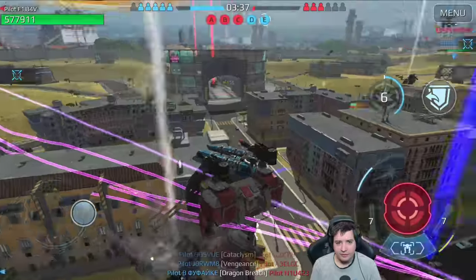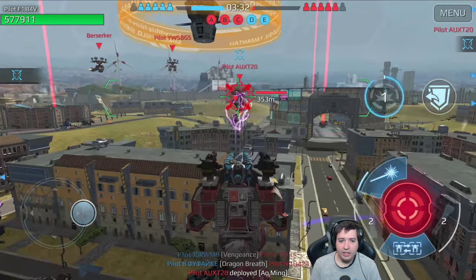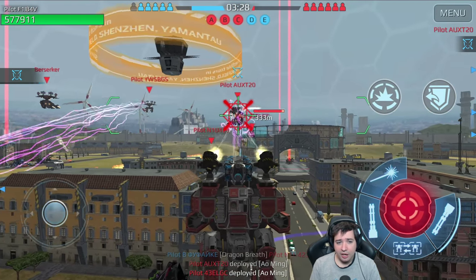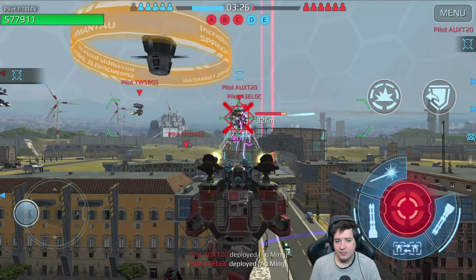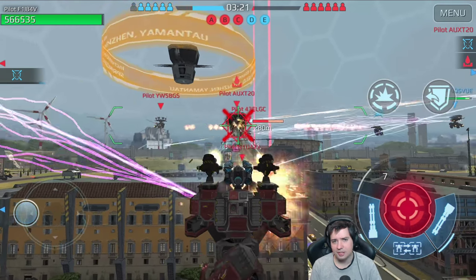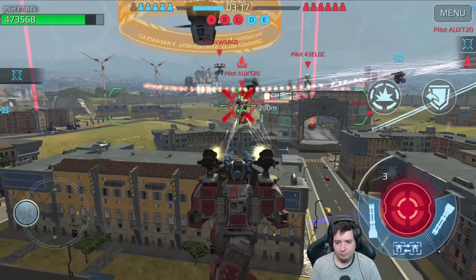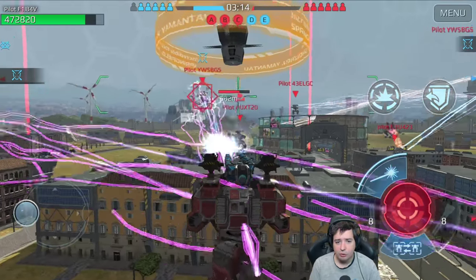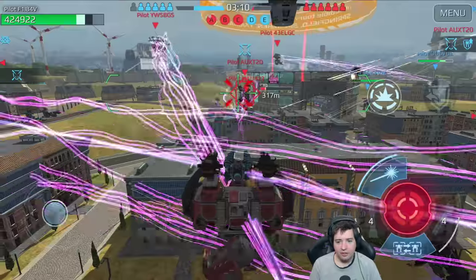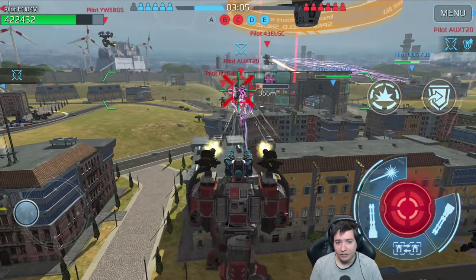I'm pretty certain that these abilities - the stomp ability from the Kit titan and the push-away from Arthur - can ignore resistance completely. Maybe it's not 100% ignore, but it seems like a lot of ignore. See how much damage we do to this titan right there. Now the weapon is reloading and he seems to no longer be taking damage, but now it's back.